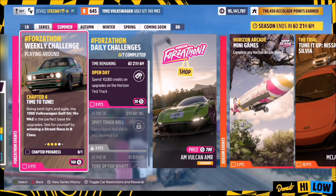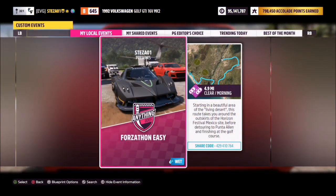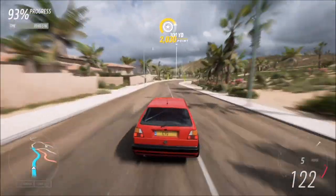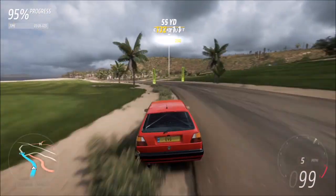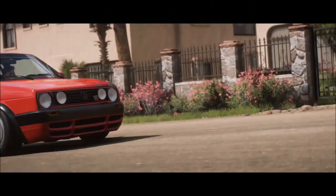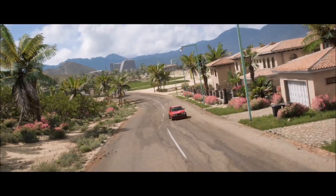The final challenge wants you to win a street race in B class, which is why my tune is B class for this GTI. I've also set up a street race for you guys called Forzathon Easy — the share code is on your screen. It's a normal street race but with no AI drivers, so you are guaranteed a win every single time. You can go at your own leisurely pace, and once you've won, that'll be the final challenge for this week's Forzathon complete.